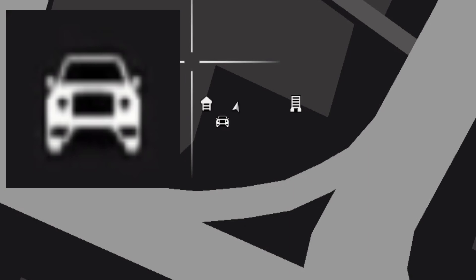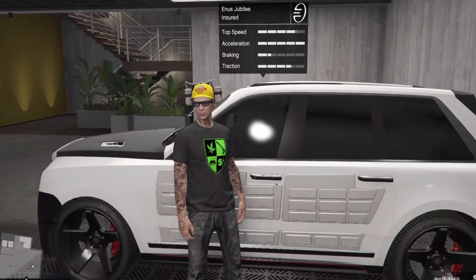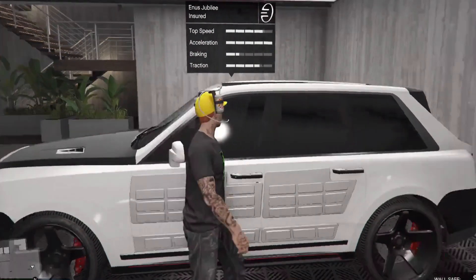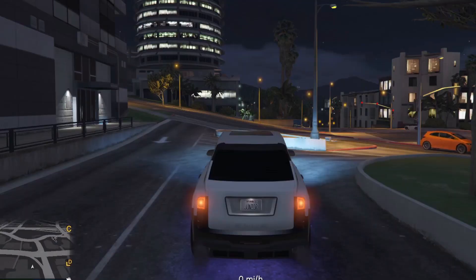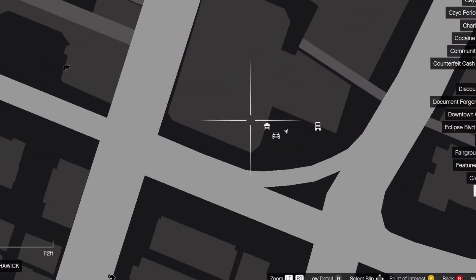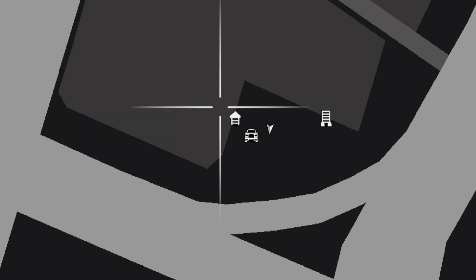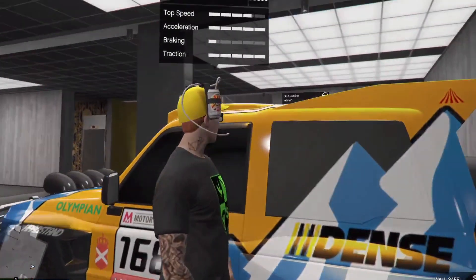The Enus Deity — this one has like a luxury car, almost an SUV-looking icon. Next, the Enus Jubilee — this is personally my favorite Imani Tech car. Some of these icons look very similar, but they are different. This one looks like a little luxury SUV. The Monstrosity — just a regular car icon.